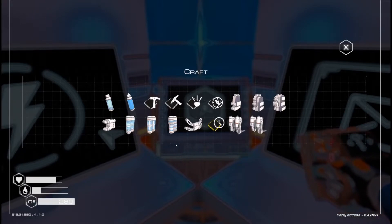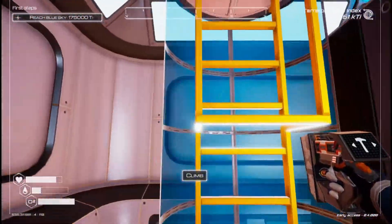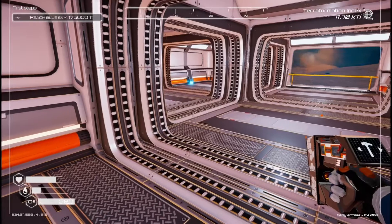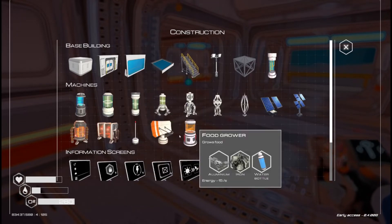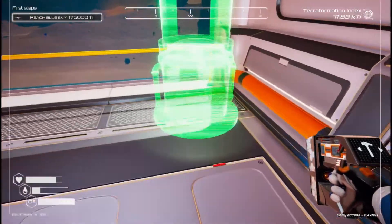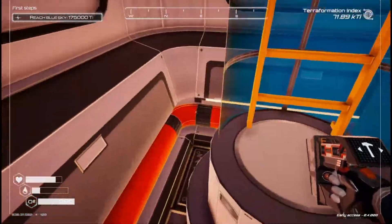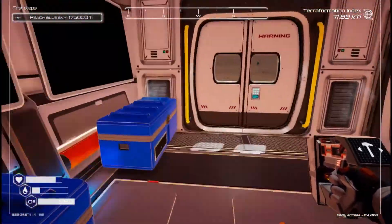I want to make the growing pod, so I'm going to move these plants and stuff probably upstairs. Hydration level low — I can't use that right now. We're going to have to go out and get some ice. Growing pod — food grower. Let's go out and get some ice so I can make myself some water. It's getting tough.